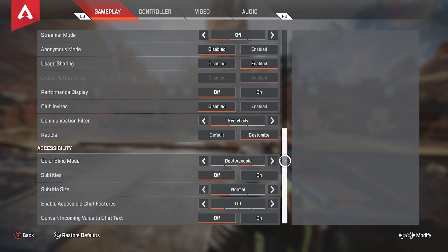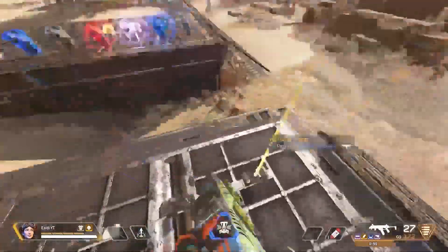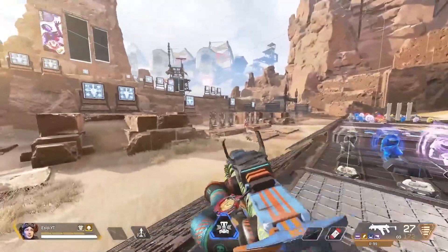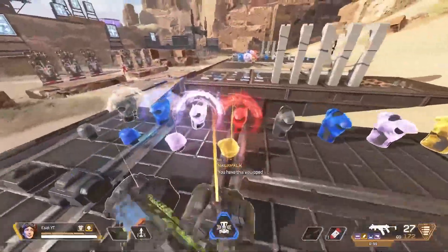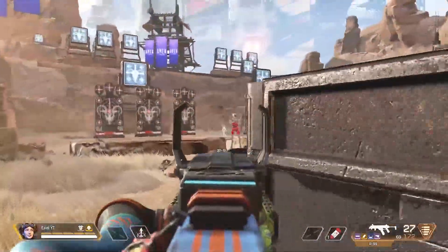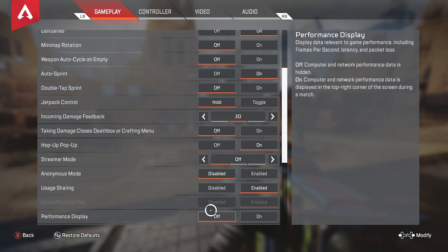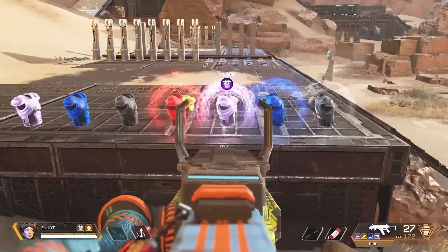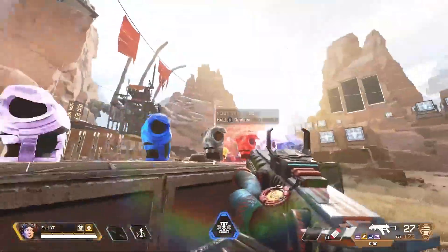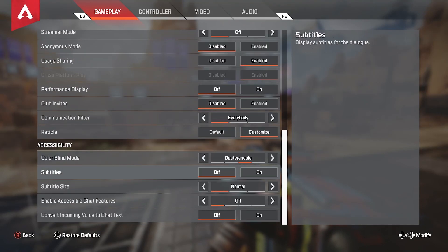Color blend mode, I have this on Deuteranopia. Before the reticle customizer was out in Apex Legends, the only way to change the reticle color was to change the color blend mode. I think Deuteranopia made it either pink or yellow and I thought that worked, so I stuck with it. The reason I still have it on is because I got used to the different armor colors — they just felt right to me. Subtitles, keep this off. It's too much clutter if you have it on, so leave it off.